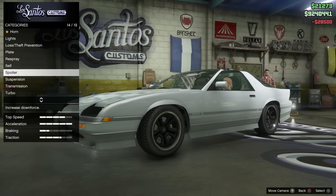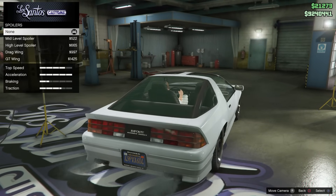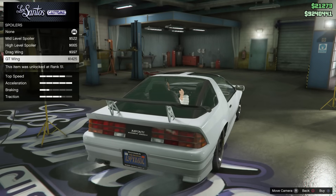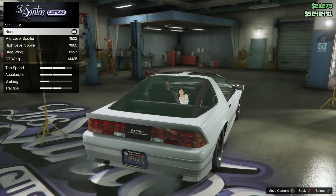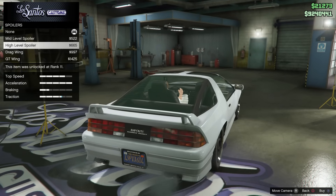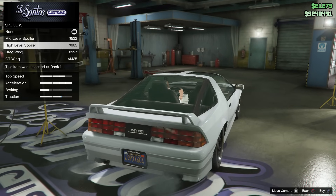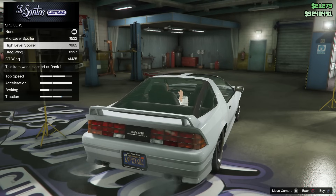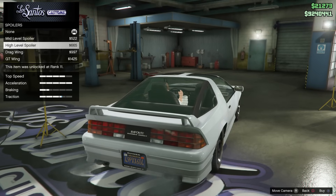There is a slight bug with spoilers: when you choose the first option in the spoilers list it doesn't apply the traction increase, so some people get confused. If a car has only one spoiler option, it doesn't show that traction increase when you hover over it, but it will when you actually apply it. Any spoiler gives the exact same amount of traction, so just put any spoiler on — and if there's only one, you need to have that on.